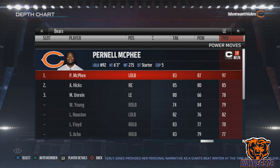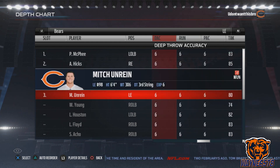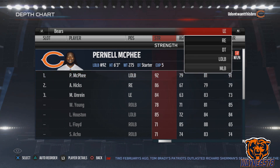If any fullbacks or running backs try to block this guy when he's trying to get to that quarterback, he's going to bulldoze them over. Also, if he's lined up over a tight end and the tight end tries to block him, he's going to have a big advantage. Next I'm rolling with Hicks, who has an 85 power move, and then Mitch Unrein third. Now the default roster has McPhee starting at linebacker, but I'm putting him on the line — that's how I want to set my roster up.